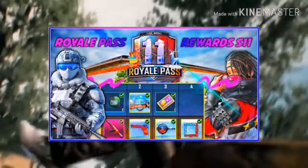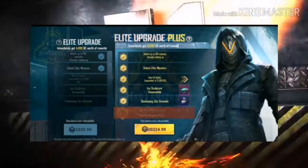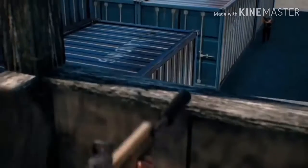Now for the main thing — the Season 11 Royal Pass. They will cost the same as the old one. For Elite Pass it will cost 600 UC, and for Elite Plus it will cost 1800 UC.